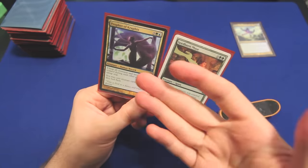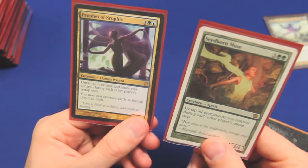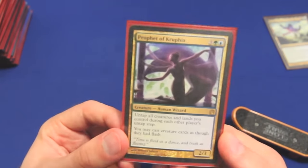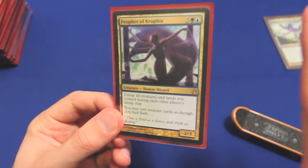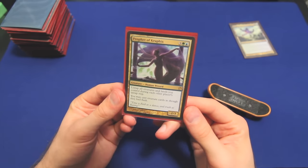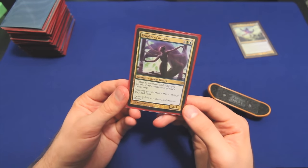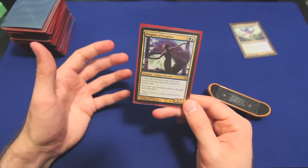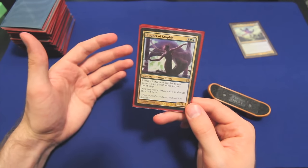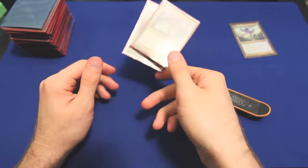Pack your Negation back up. First up, we have Prophet of Kruphix and her older sister Seedborn Muse. In any deck that's built around banking mana, obviously we want to untap everything we have during all of our opponents' turns. I know this card is a point of consternation for many Commander players, but in this deck it's incredibly strong, but we don't use it in the most infuriating way. We're simply banking the mana and allowing the game to proceed, so it doesn't slow down the game much at all. That said, she is still far and away the most powerful card in the deck — MVP.